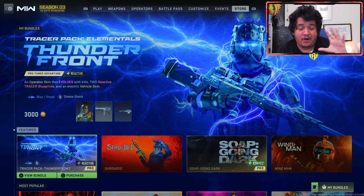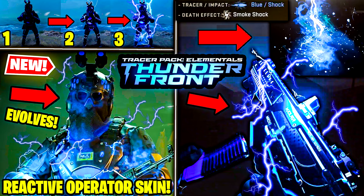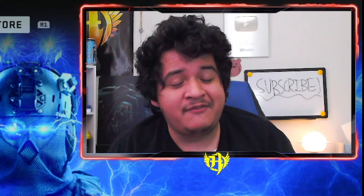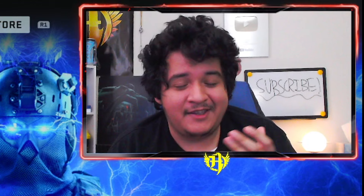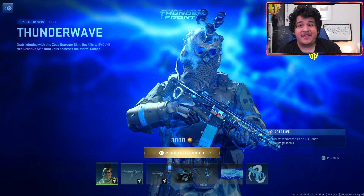If you're excited to see this bundle, drop a like, subscribe, and turn on post notifications. I upload store bundles pretty often — tracers, reactives, cool operator skins. I also upload Warzone 2 gameplay and update videos from time to time. But with all that said, let's check out this 3,000 COD point bundle. Here we have the operator skin for Zeus, known as Thunder Wave.